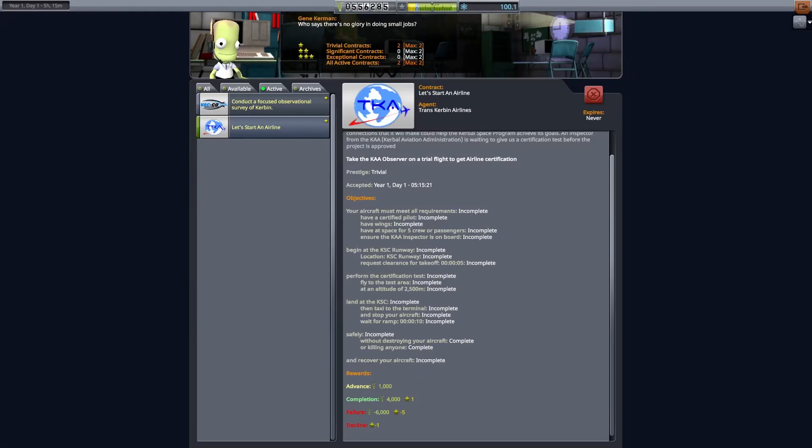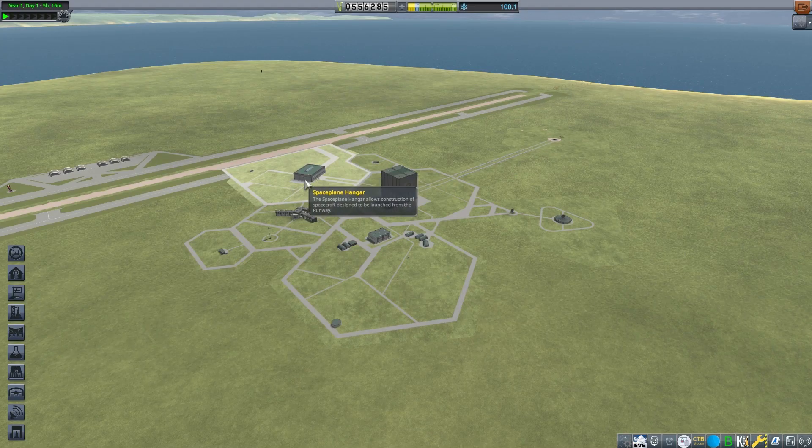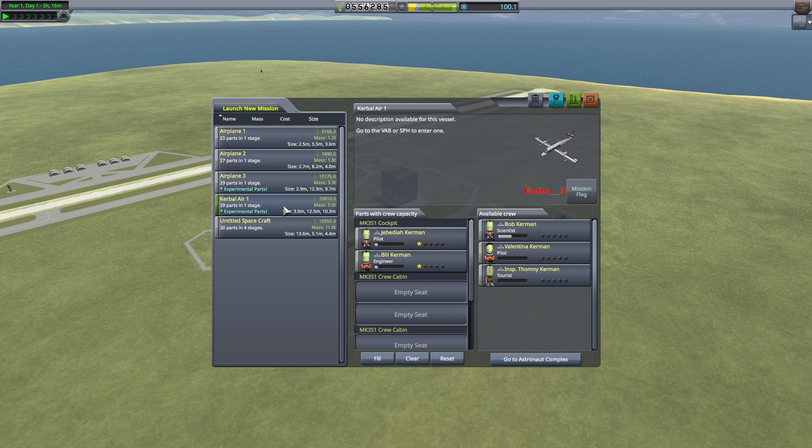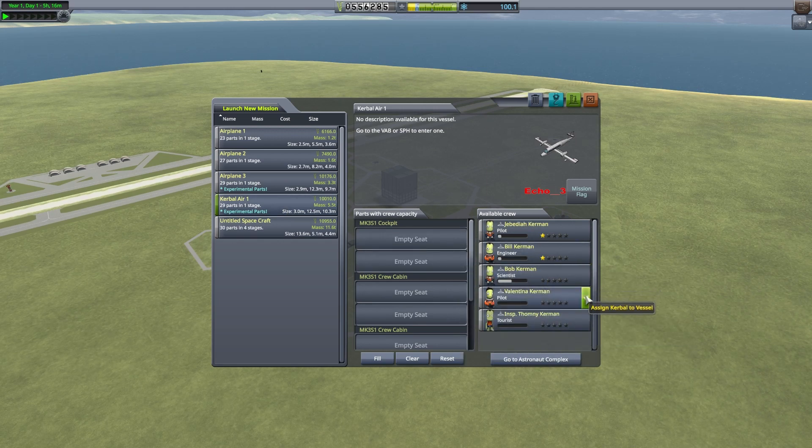This is Echo3 and let's continue discussing our modded career mode playthrough. In the last video, we accepted a contract to take an inspector on a certification flight for our trans-Kerbin airline program. We also took a simple survey mission to take a crew report just north of the Space Center. We can fulfill both of these with a craft we've already designed, so we'll use it.